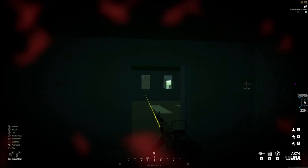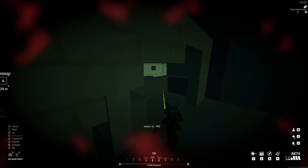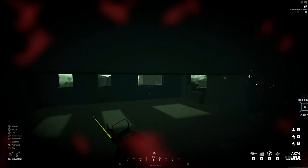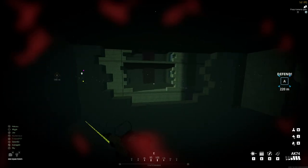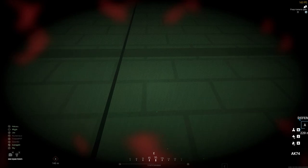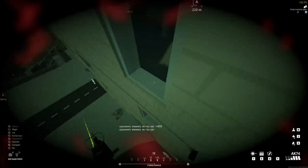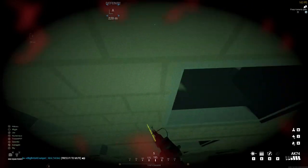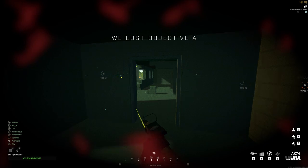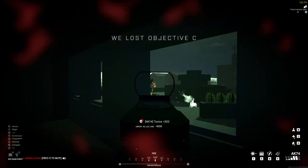In BattleBit Remastered, the vaulting mechanic actually means that you can quickly scale down a building by just spamming space when you are near a window. The way that the vaulting works is you can pretty much fall from any height, and if you're spamming space and you come by a ledge, you'll be able to climb up that ledge and not take any fall damage. This is incredibly useful if you're being pushed by another squadron on a rooftop — you can jump off the side of the building, come into a window below them, and go for the ultimate flank whilst they're busy looking for you at the top of the stairs. It's also incredibly useful if the building you're in is about to topple and you need to get to the ground floor quickly.